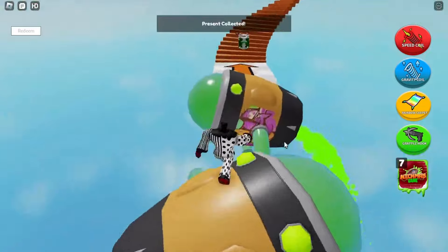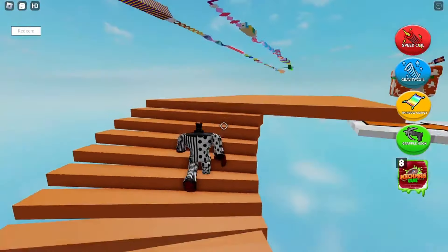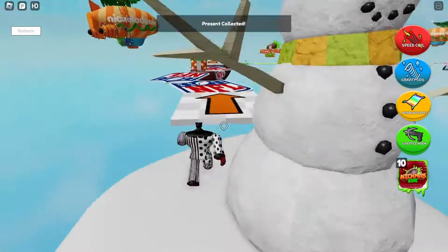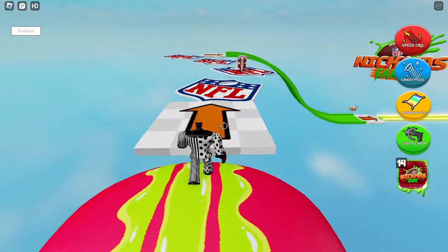Complete the obby a second time, and once you reach the end of this second part, you'll have 70. You'll need to join for a third time to get all 80 presents. Now that we have all 80 presents collected, we can go over and redeem this completely free. This will take about 10 minutes to complete, but it is a really easy obby, and you'll find the item located in your inventory under shoulder accessories.